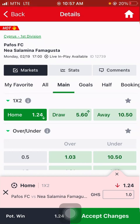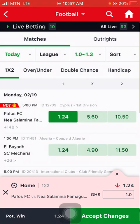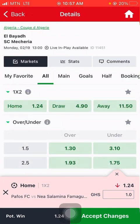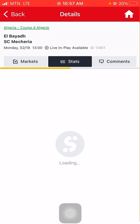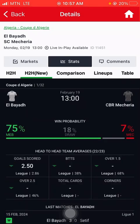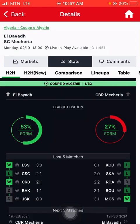You do the same for the other games. El Bayard has 2.4 odds — as we now know the strategy, you just go straight. However, 53% form doesn't fit what we want. The current form would be 75%, but we want the sure ones. If they haven't played enough, I don't go for those games.